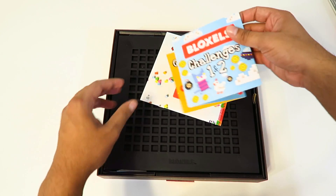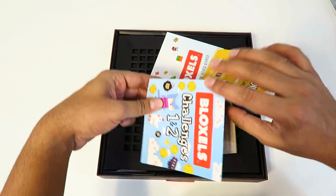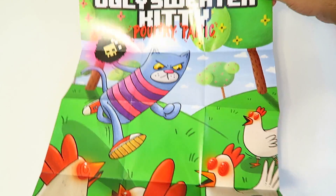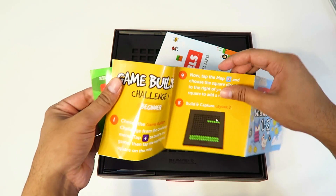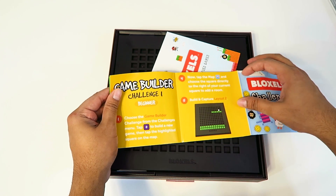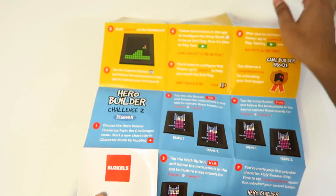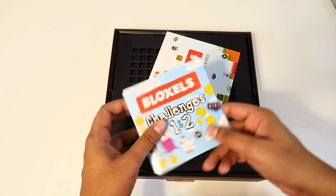Right here we have what looks like the challenge poster — something you can hang on the wall. It says 'Ugly Sweater Kitty.' On this side it explains how to do it: choose a game builder challenge from the challenges menu, click Build a New Game, tap a new level, and then it explains how to create your own hero and how to use it. We'll get into that a little bit later.